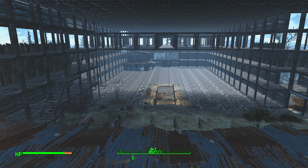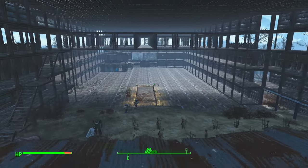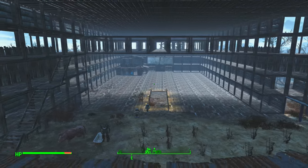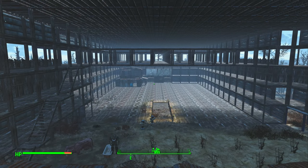Hello guys, Luna here and welcome to episode 30 of the Fallout Settlement Guide. If you don't know what the Settlement Guide is, it's basically me going around the Commonwealth in Fallout 4 and building different settlements. We started on Sanctuary and now we are here at Abernathy Farm, and as you can see, a huge amount of building is taking place.